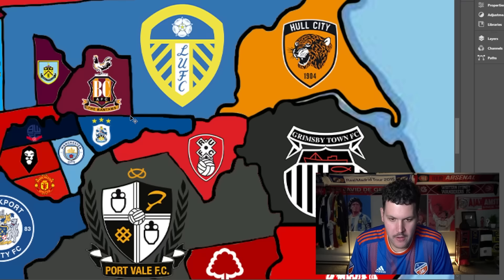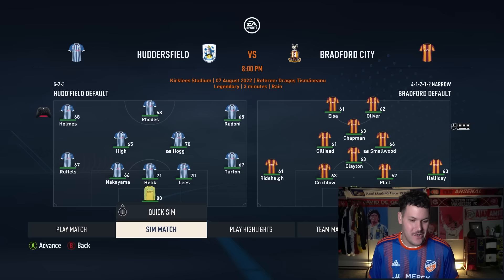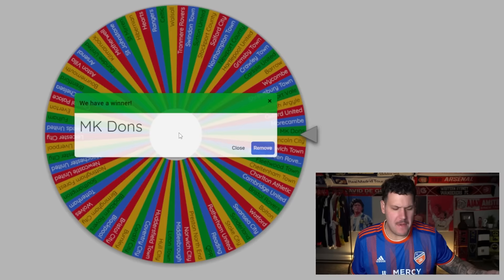Bradford City head southeast toward Huddersfield. Despite Huddersfield having an 80-rated goalkeeper, Bradford surely won't upset them — and indeed Huddersfield win 2-0. Smallwood heads to Huddersfield.